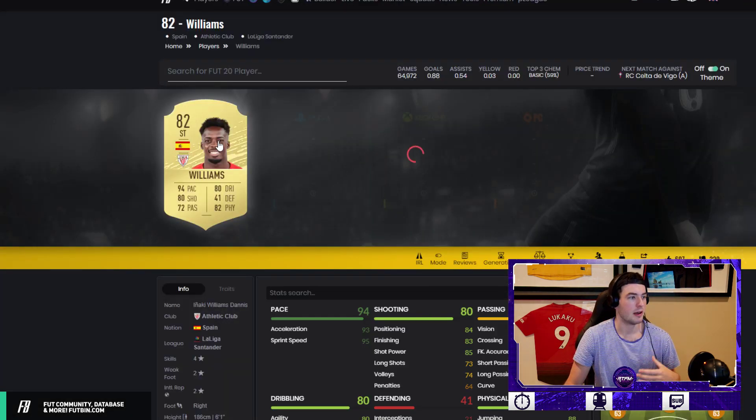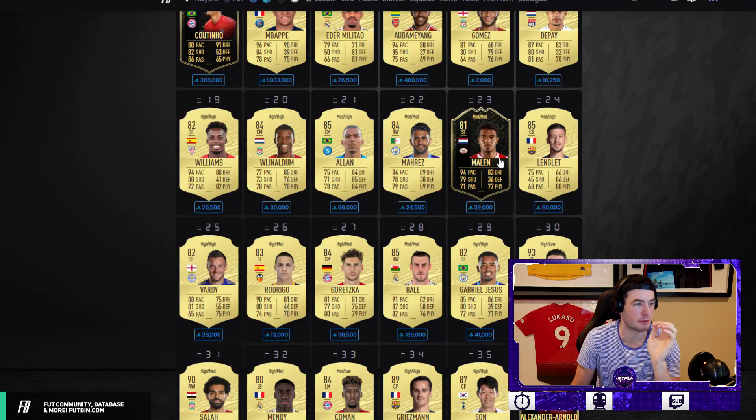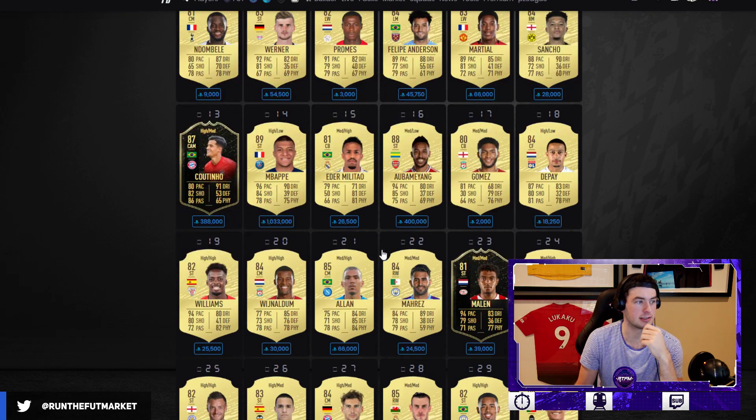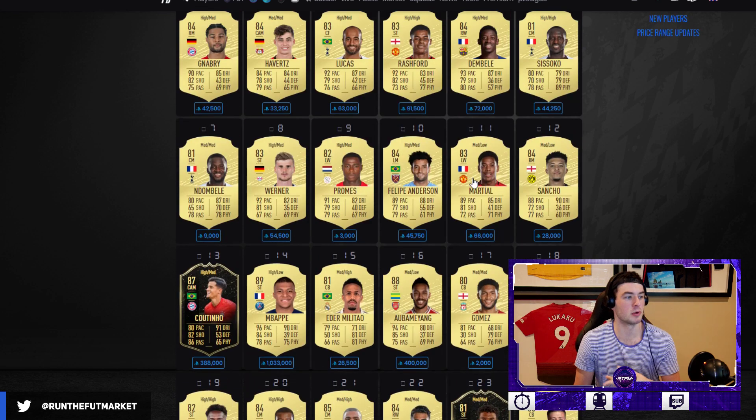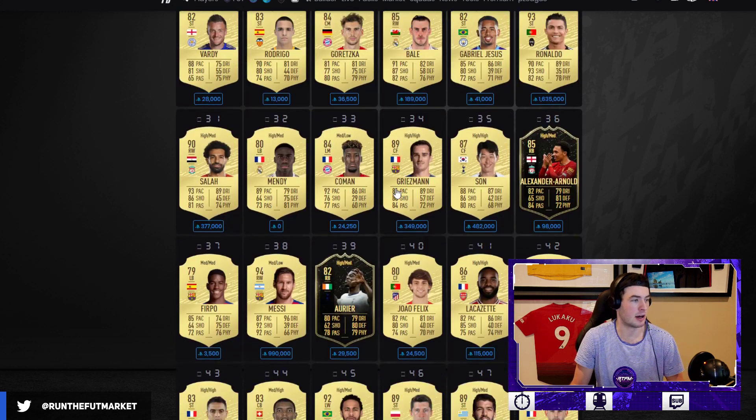Right now is kind of a peak time on FIFA, so make sure you're not buying into too much of the hype. A lot of people are just buying cards to buy cards. Iñaki Williams could go up like 3-4k tomorrow but he's an 82-rated so I'm not crazy about it. Anybody that's like an 84-rated player or higher that you think is really popular — Goretzka is not a bad one, Felipe Anderson, Martial — those are the kind of players to look at.